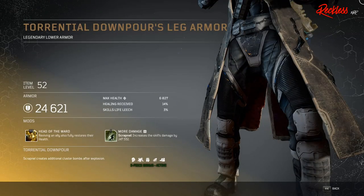And last but not least, we have Torrential Downpour's Leg Armor — legendary lower armor. The Tier 3 mod is called Head of the Ward, which means reviving an ally also fully restores their health.